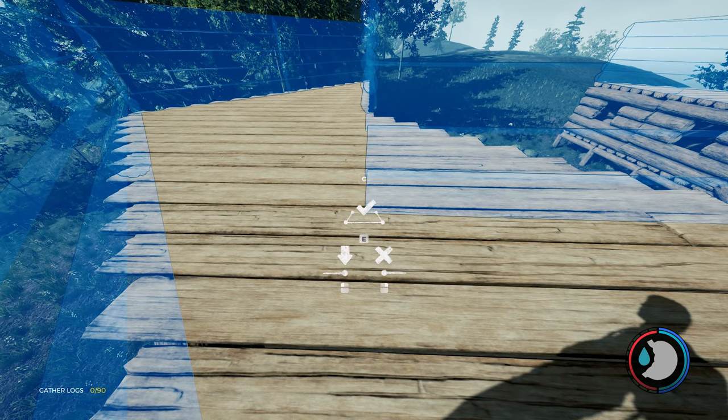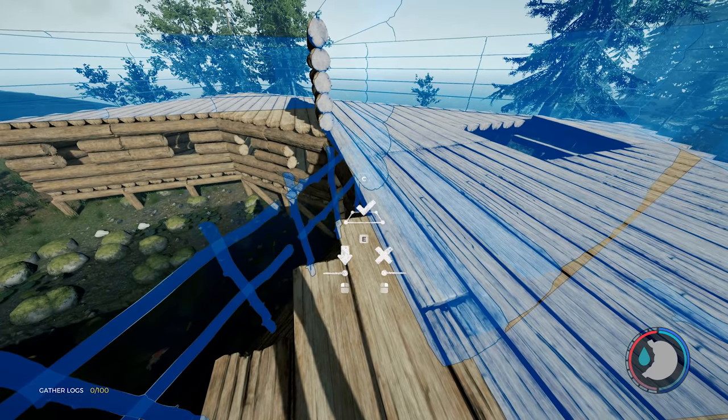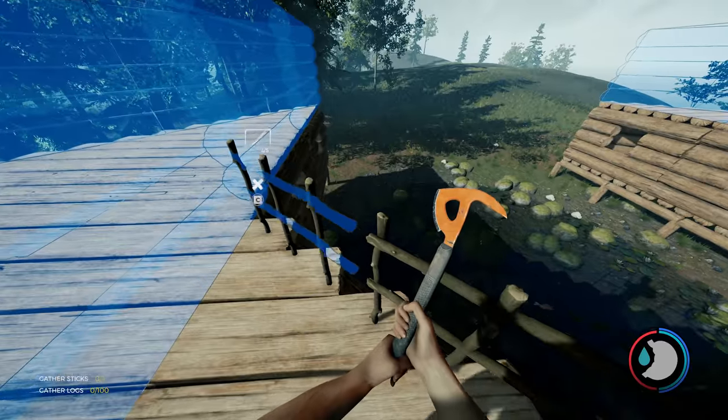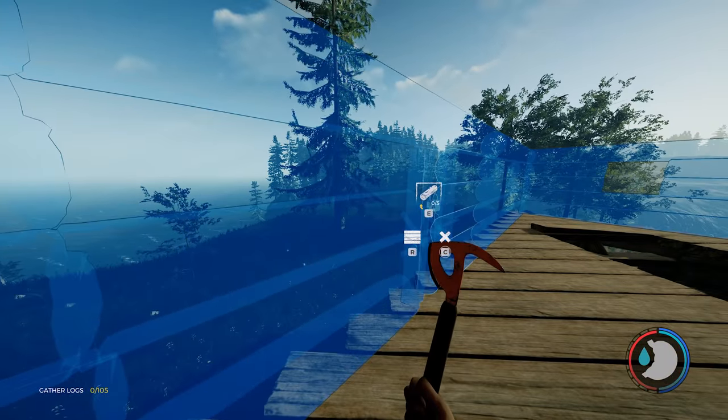Doing the exact same thing on the other side — you could come up with your own veranda design, this is just one I came up with in the moment. I'm placing custom stick fence, not automatic placement, otherwise it'll go all the way around the house and you'll need to clear it all — it's annoying. Running to the other side to place all the windows and doors for whatever you want around the edge.